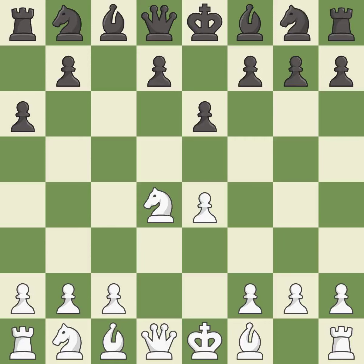A6 prepares for a b5 pawn push to gain space on the queenside and stops the white pieces from using the b5 square. Nc3 develops the knight, supports the e4 pawn, and controls the d5 square.